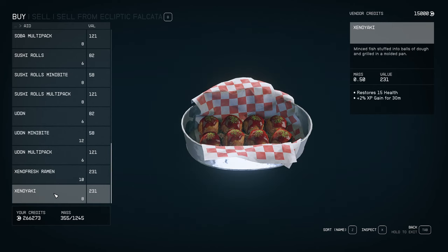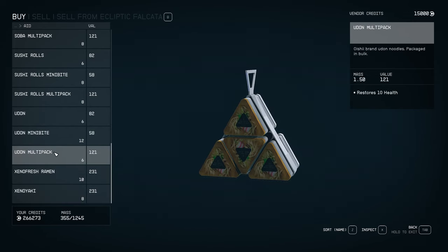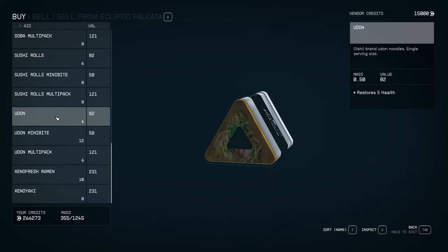Some of these food items would be very nice to place in the new decorate mode on your ship, or of course in your home or outpost. So now you have another vendor up here in Neon.